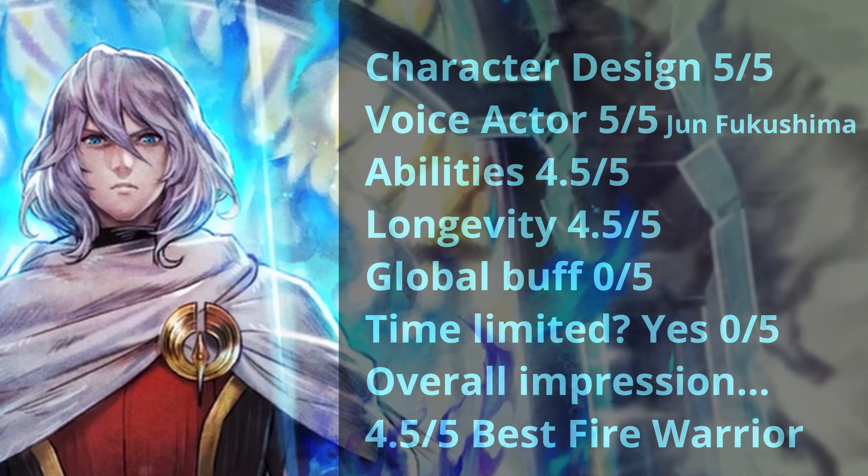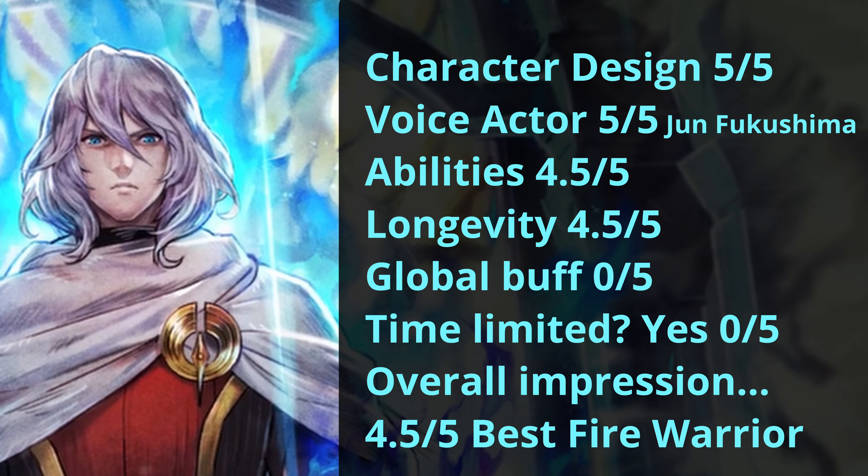Let's wrap it up. Character design: 5 out of 5 — he's got a pretty cool design and sprite. Voice actor Jun Fukushima: great VA, and this won't be the last time we see him. Abilities: 4.5 out of 5 — all of his abilities are great. Longevity: 4.5 — he's possibly the best fire attacker in the game. No level buff. Time limited: yes, he's part of the memory traveler. Overall impression: 4.5 out of 5. He is the best fire warrior in the game and possibly the best current warrior.